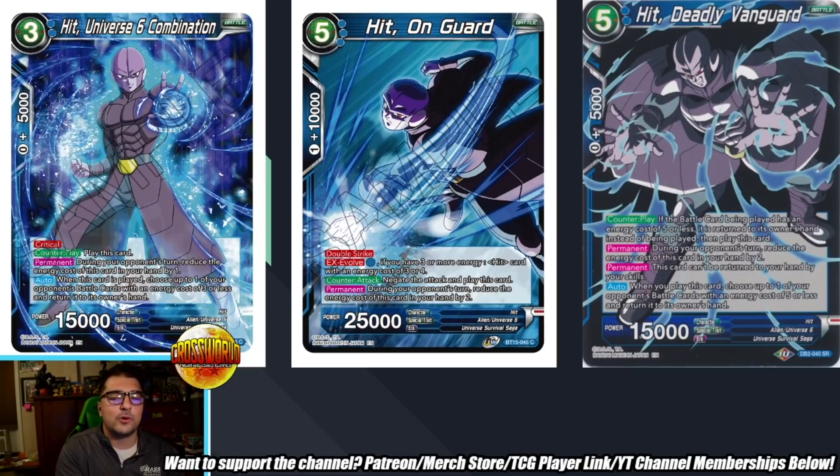We have some cards you can play on your opponent's turn from the mono blue portion of the archetype. Your leader can untap one when you play a blue U6 during your opponent's turn. Hit U6 Combination: critical, counterplay — permanent reduces energy cost by one during your opponent's turn, and auto when played choose one of your opponent's battle cards with energy cost three or less to return to the owner's hand. Hit On Guard is a five-drop 25k double strike, ex-evolve for one over a Hit with a cost of three or four, counter attack, and also reduces cost by two during your opponent's turn.